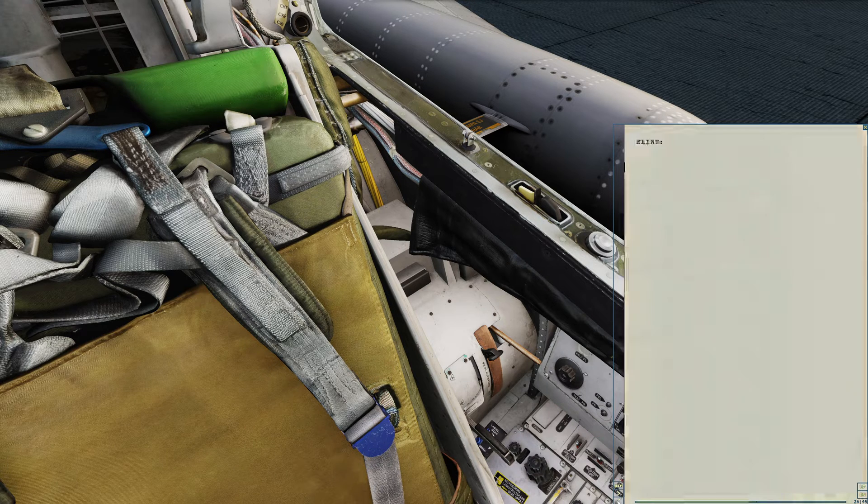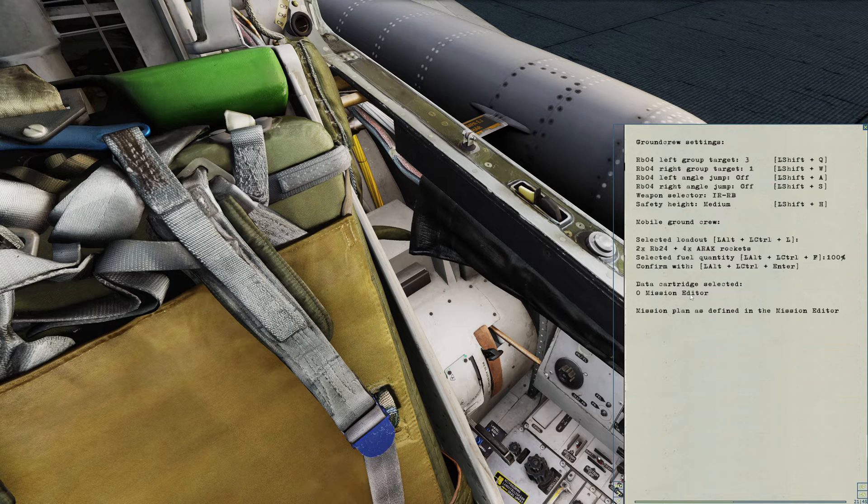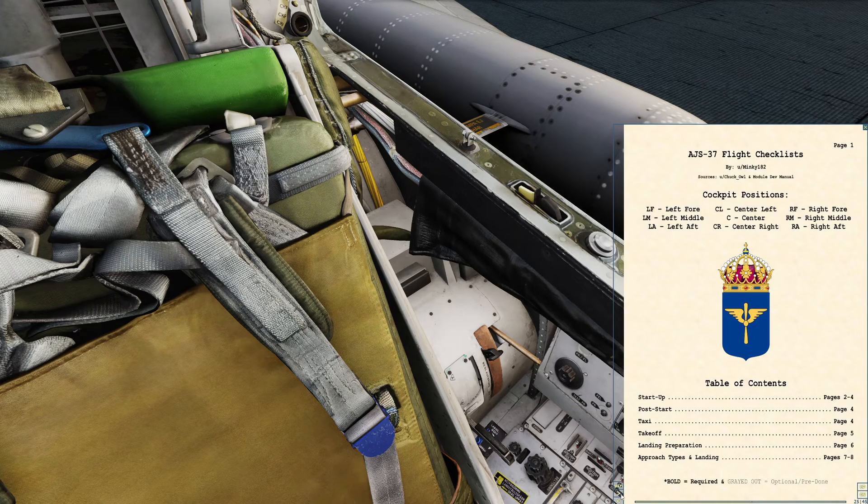We're going to look over our left shoulder and first plug in the data cartridge. Note that the data cartridges in the Viggen — you can actually have multiple. There is the one included from the mission editor; you can see I'm currently on data cartridge zero. But you can also have data cartridges as files in your file system and load those, which is perfect for multiplayer use. We're just using the one that's included with the mission editor today.